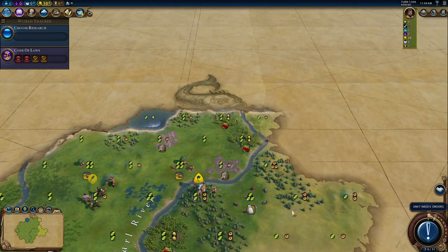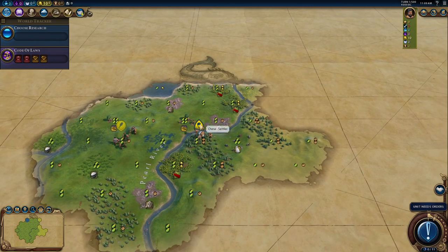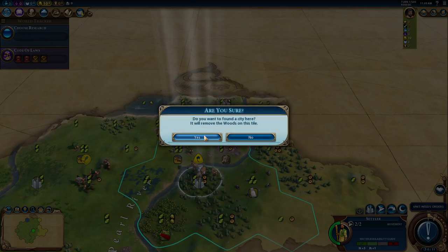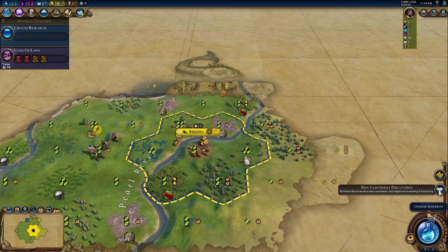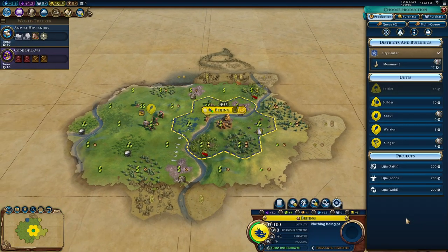Let me analyze the situation quickly. We have a lot of stone, some cattle, some rice — not bad. We already have honey, which looks like so much food. I'm going to settle on this hill because my capital will have a very good position. I want to use immediately the Li'ya faith project. We start with five production and zero faith per turn.